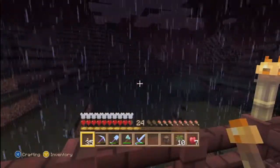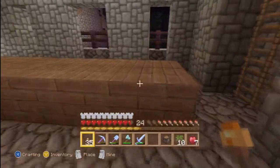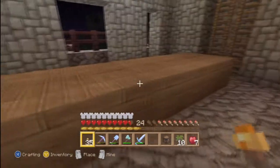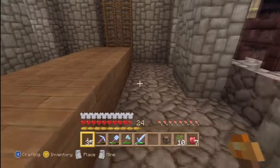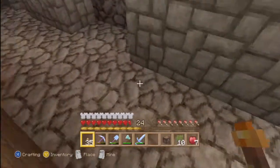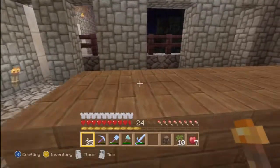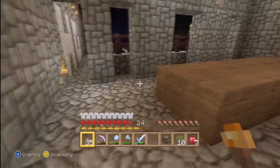Oh, is that an Enderman? Anyway, this just looks like wood in a room. I wanted to make like a long dining hall, dinner table kind of thing. But what am I gonna put for chairs? I guess I can put wood stairs here. It's pretty far away from the table — you'd have to seriously reach to get some food. 'Hey, can you pass the salt?' — I can't even reach the table. Ha!